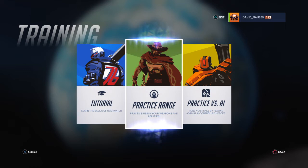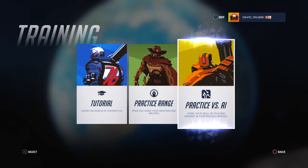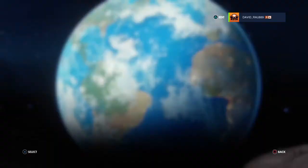Practice Range is really useful for those who want to shoot more accurately. For example, McCree has pretty low accuracy, so if you want to shoot well with him, Practice Range could be very helpful. Practice vs AI is the same thing as Play vs AI, just with a different name.